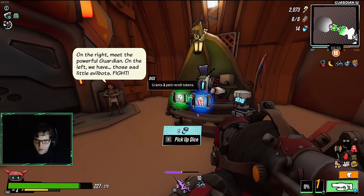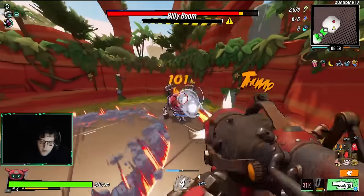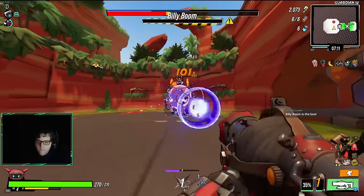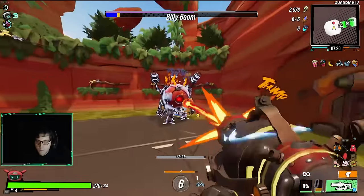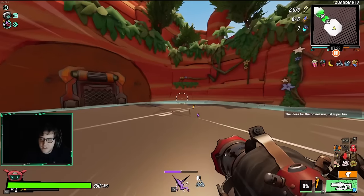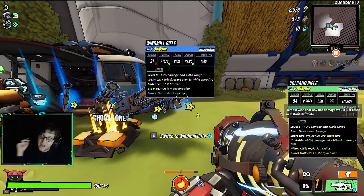We'll take Flower Pot and Popcorn. I love Billy Boom — he's my favorite first boss. We were just cooking through them, pretty standard stuff. If you were sleeping on the volcano rifle before, consider taking it again sometime — it's a very solid weapon. Further reduces monster cycle duration every five seconds.